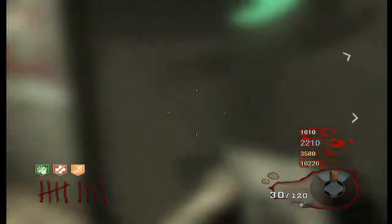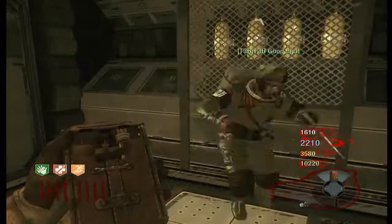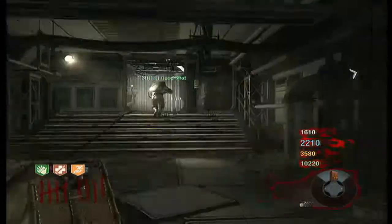You need to buy Stamina Up, run back to the airlock — the door where you get air. Then pull out your hacker, run back, get your money back, and get rid of the perk.